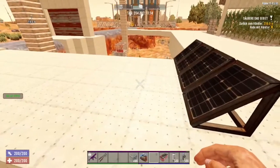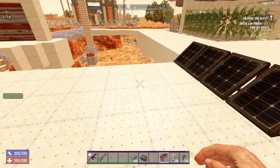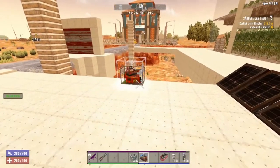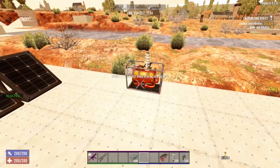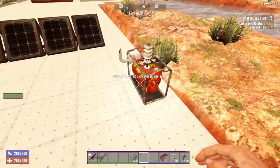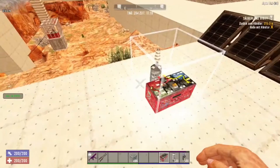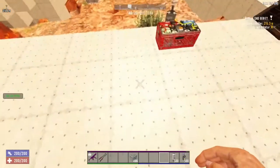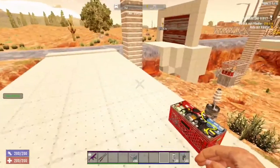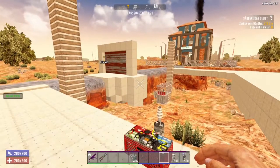Let's take a look. We have here the solar panel, and there also exists the generator, which works with gasoline you can find in cars and can also be crafted really fast. And we have the battery bank — this is basically a big device to charge all your base.